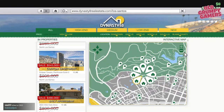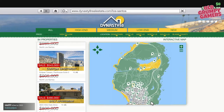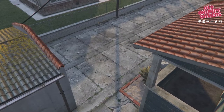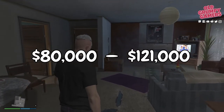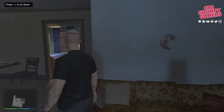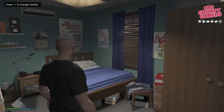Now typically I'd go through each different property location and the cost, but with north of 55 apartments available at the time of recording, that's impractical. Instead, let's go through a quick summary and recommendation for each type of apartment. Starting with the low-end: these range in price from $80,000 to $121,000 and come with two garage spaces and room for one pushbike. Beyond the very limited vehicle storage, they do nothing but provide a spawn point. Honestly, these are more or less a waste of money.